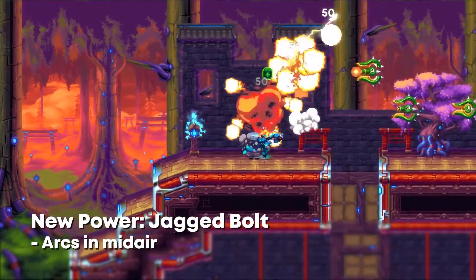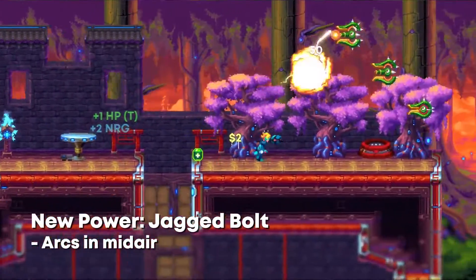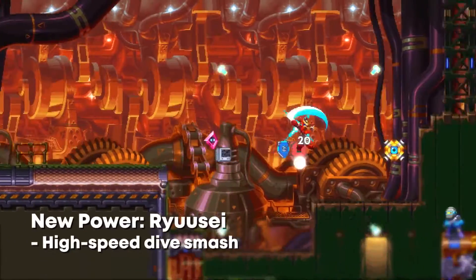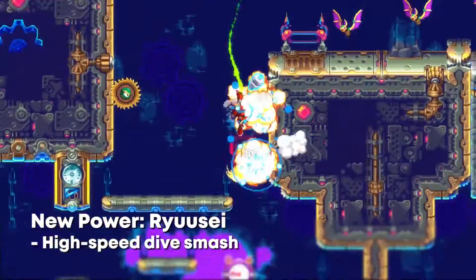Tired of aiming? Try Nina's new Jagged Bolt, which bends in midair and adds homing capabilities to her other powers. Master Ace's devastating Ryusei Ground Smash to pulverize foes in style.